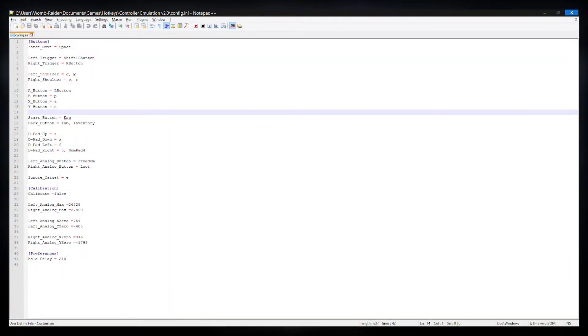The last section is preferences. It's pretty bare right now, but in later versions I'll come up with more options. The only thing here is the hold delay, which determines the amount of time in milliseconds before a button is considered held by the script. Set it to whatever you want and test it out to see what works best for you.